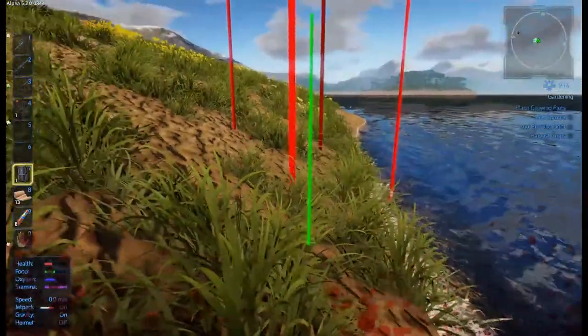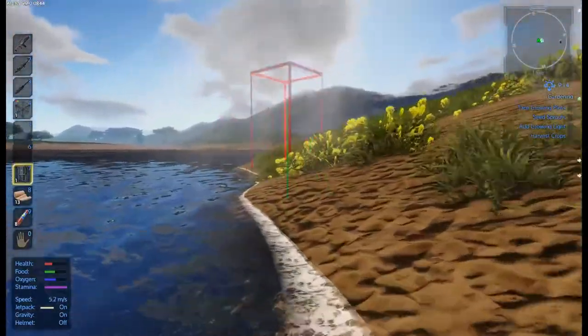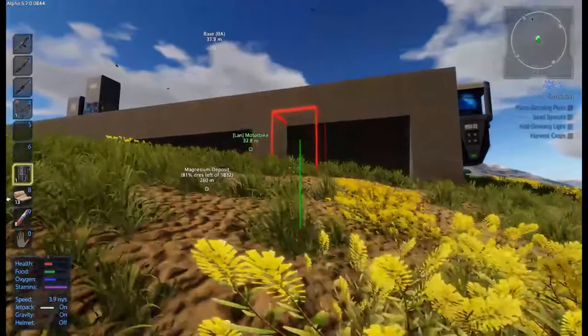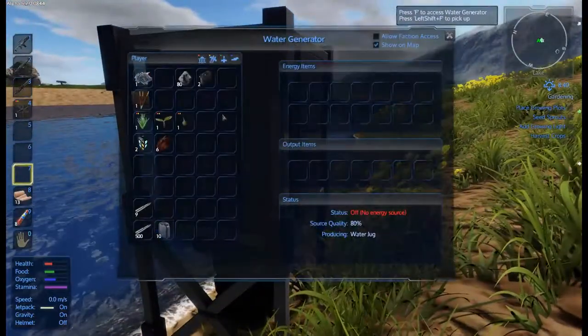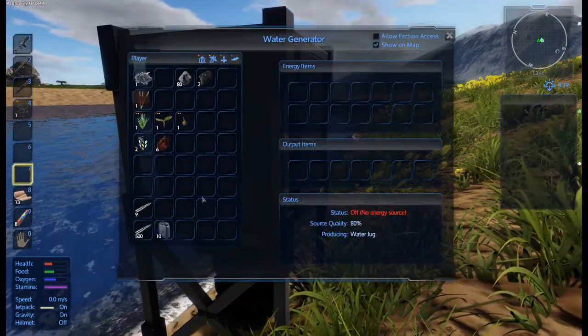That was a little bit of blood there. It doesn't seem to like it here now. I thought this was going to be better than it was. So after taking a moment to actually have a look at the stuff, you can see we've got energy items up here.